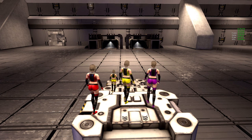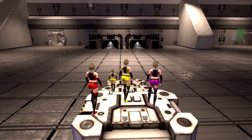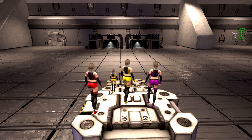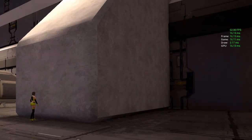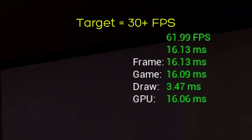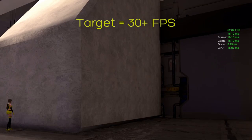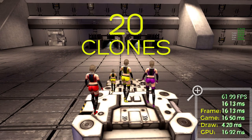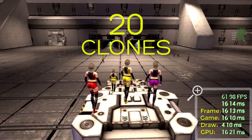The first thing you see is four of our developers playing as Sword Blossom clones and standing on the crates. Then we begin to add more clones, each of which is logging into the game from an account as a player would. 20 clones. They are programmed to move along specific paths.